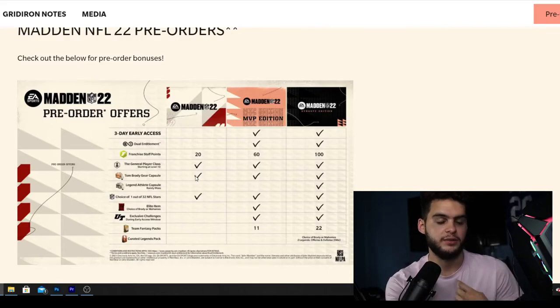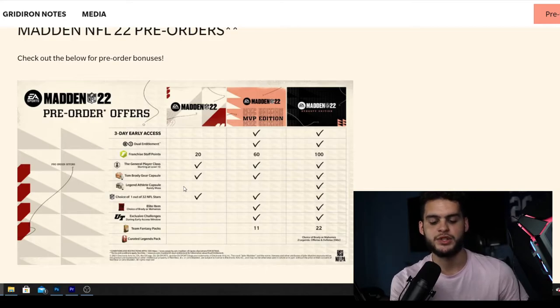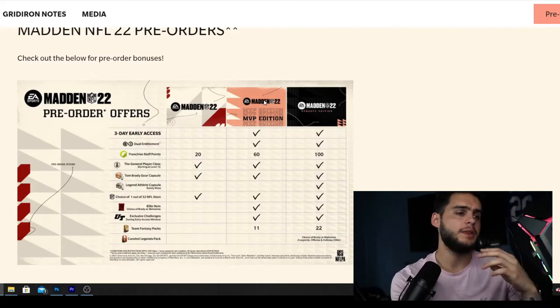The Tom Brady gear capsule is probably Yard items like his arm sleeve, gloves, or jersey. All in all, the basic edition comes with almost nothing. If you're the kind of person who just wants to hop in and play casually with friends, family, or a kid who just wants to play because he likes football, I'd say go with the basic edition - you don't need three-day early access and you just care about having the game.